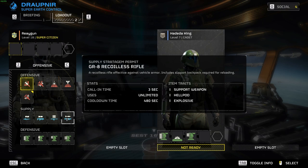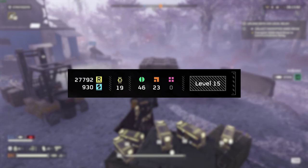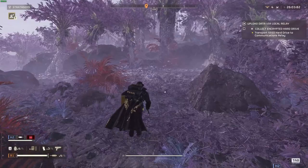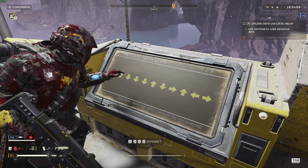Using a well put together build will help you in Helldivers 2, especially when you have several currencies that you need to balance to unlock new weapons, stratagems, armour and ship upgrades. These currencies are medals, requisition points, samples and super credits. Learning about these currencies can help you overcome your biggest barrier to entry, as you'll start to build up your arsenal of stratagems, weapons and armour while continuing through the game over time.